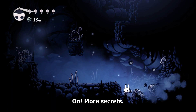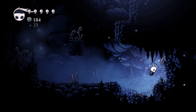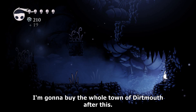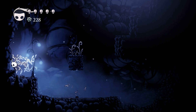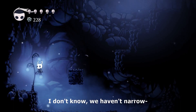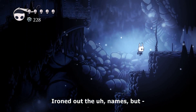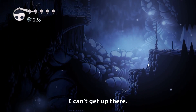Oh, more secrets! I'm rich, I'm rich! Yes, I'm gonna buy the whole town of Dirtmouth after this. That town will be mine — we'll call it Tyrantia Mouth or something. We haven't really ironed out the names but... I can't get up there. Is there a run button? Am I missing something?